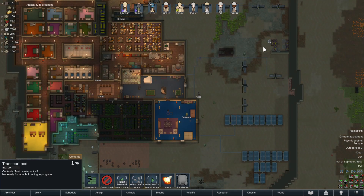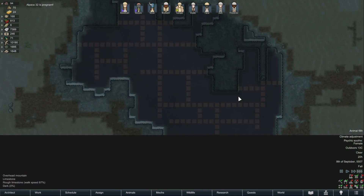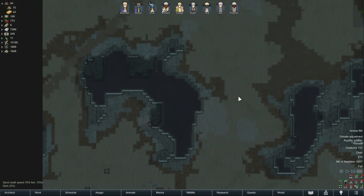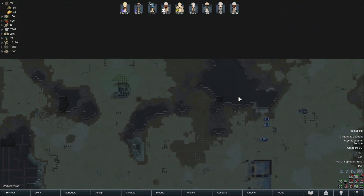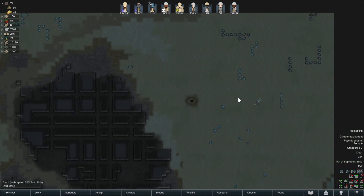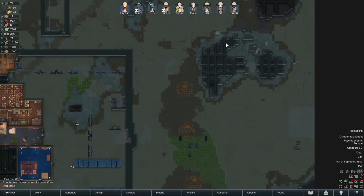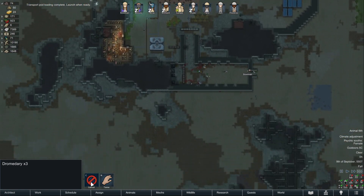Hopefully I can find some steel because that is really needed right now — like really, really needed. We need to get all of these steel slag. Let's hunt them down.